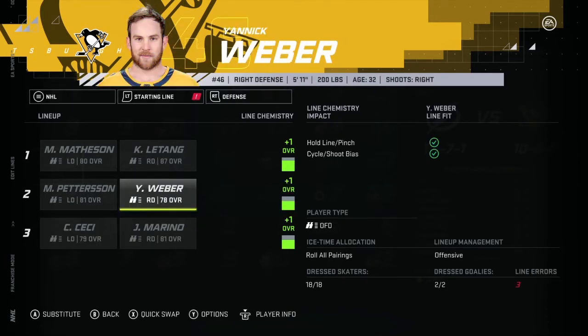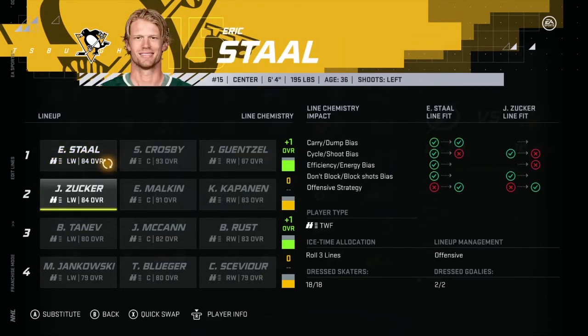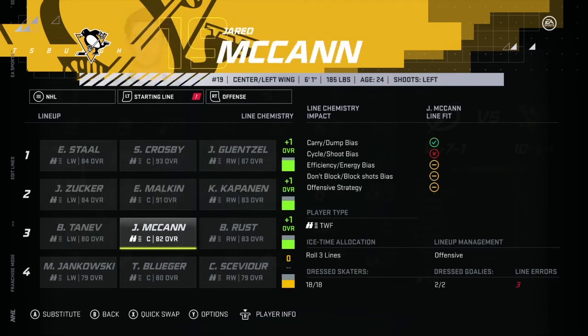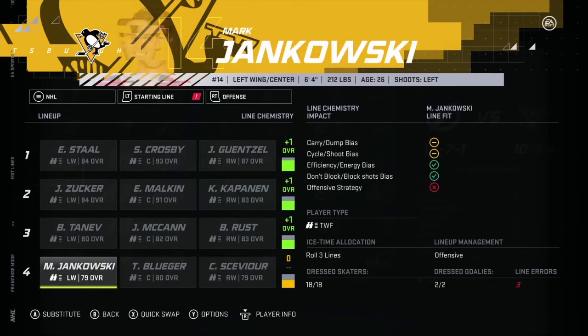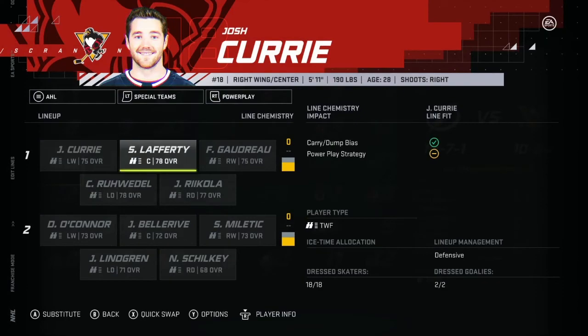Yannick Weber definitely helps. Good trade, good trade. Eric Staal, you will be playing on the second line ideally. So removing Aston-Reese — the first line gets upgraded. Eric Staal is a better fit on the second line. We have Eric Staal playing with Crosby and Guentzel. Kapanen playing with Malkin and Jason Zucker. Tanev with McCann and Rust. Sevier with Blueger and Jankowski. Not the greatest fourth line — no depth scoring there. Our defense is working out kind of okay, though I'm not a fan of the overalls.